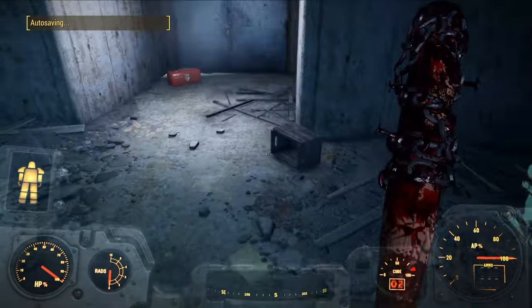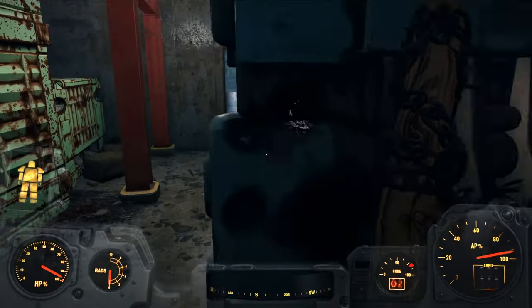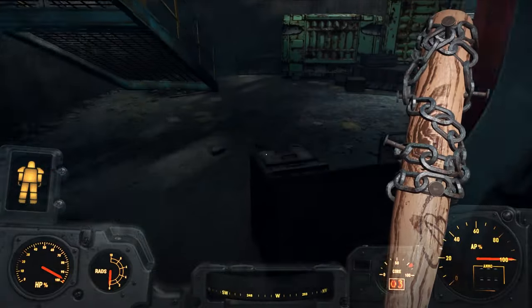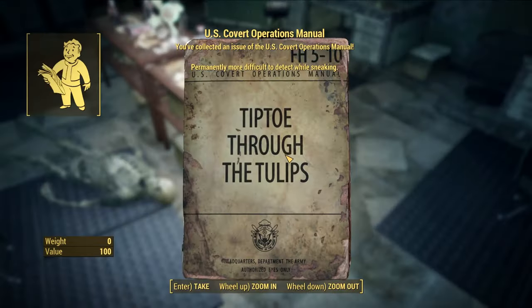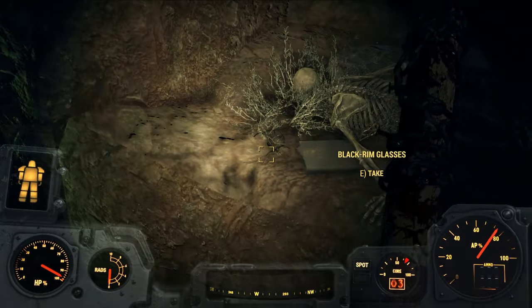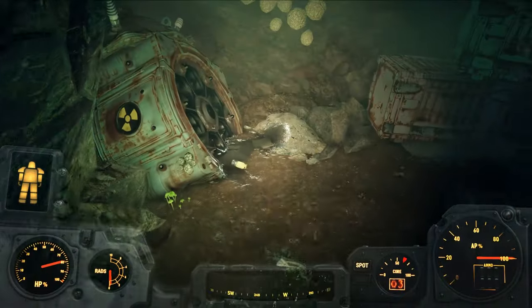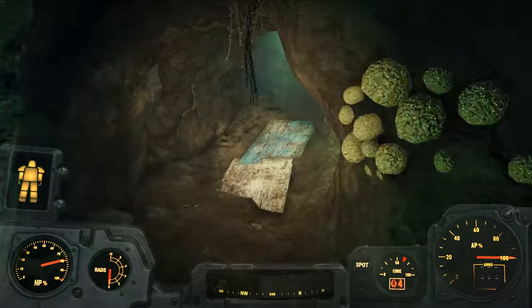Head off to Satellite Station Olivia — clear everything, grab the Locket, and there's another Fusion Core here as well. Also grab the key to the Storage Room, which has another Mini Nuke and a Stealth Magazine. Head to the Molrat Den behind Red Rocket to get the Black-Rimmed Glasses and another Fusion Core. This is a good stockpile of Fusion Cores to keep us in Power Armor for quite some time.